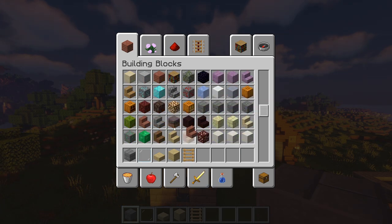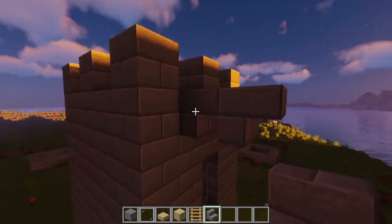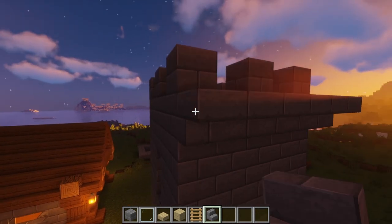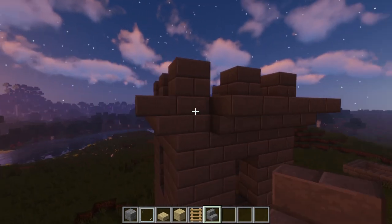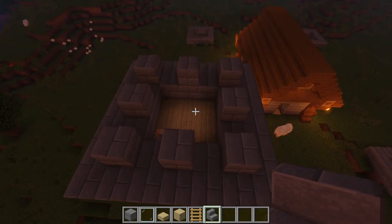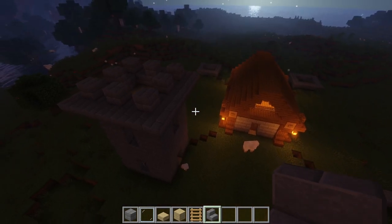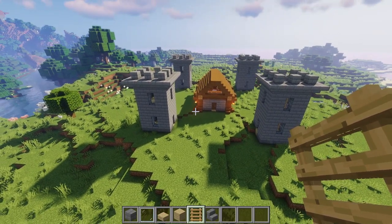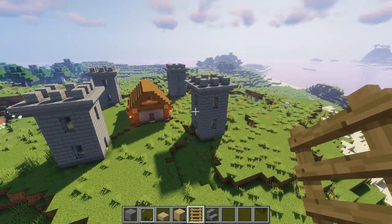To finish it off completely, grab some brick staircases and place them upside down going all the way around the castle, simply for design purposes — it adds a tower feel to the top of the building. I'm going to recreate this tower on all four corners and then show you how to connect them fully. We now have four towers perfectly aligned on each edge of our house, starting to form a small castle base with a nice watch tower on each top.